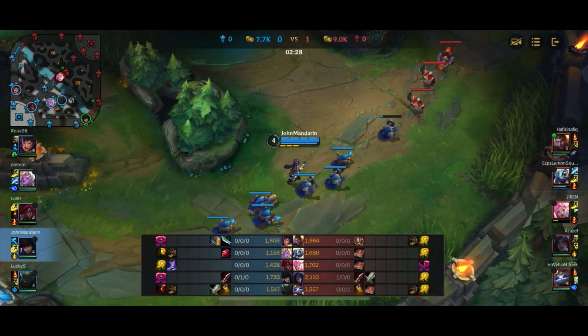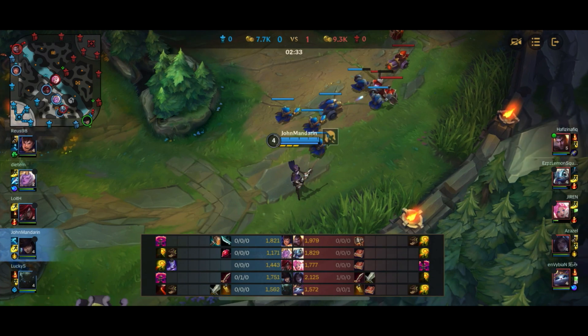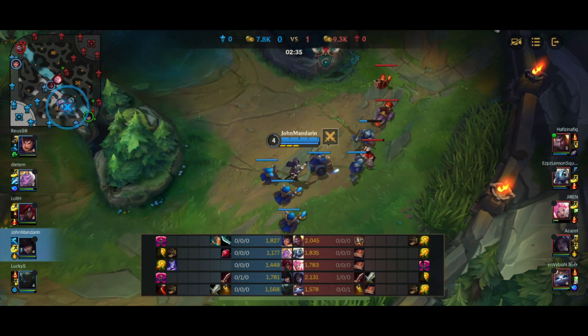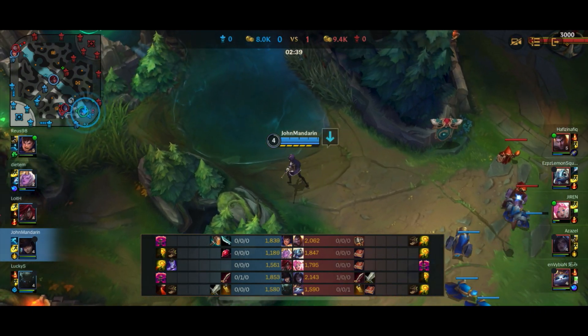The funny thing is Kai'Sa is actually also building towards a Dustblade. So we're both going for the same first item — and obviously Kai'Sa has a kill up on me and I have a death, so she's going to get there first assuming nothing happens. That's kind of trouble.